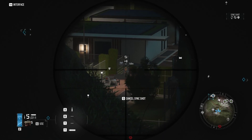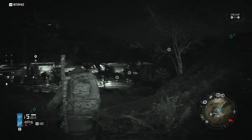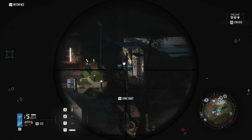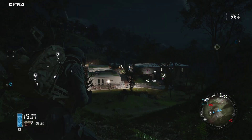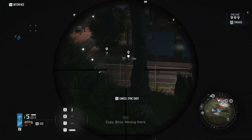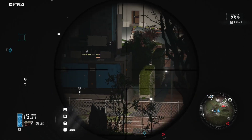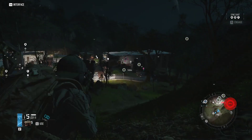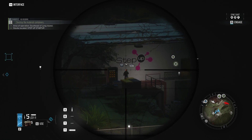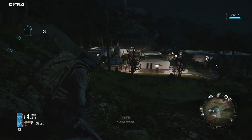I saw the R&D center maneuvering now, boss. Good to go, radio operator locked. Copy boss, moving there. Got a hostile position there — on your go. Go, sleep. Killed him. Solid work.